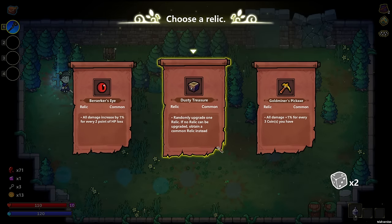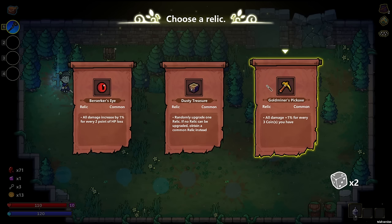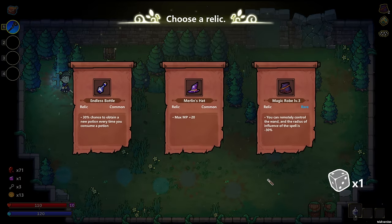Let's see here. Randomly upgrade one relic — this would either increase the damage that we get or the dice. Getting a dice roll wouldn't be bad. I would hate for it to upgrade our cloak, that's the only thing. Let's reroll and see what we can get here.